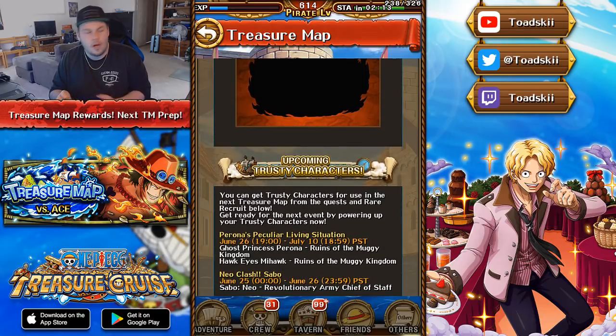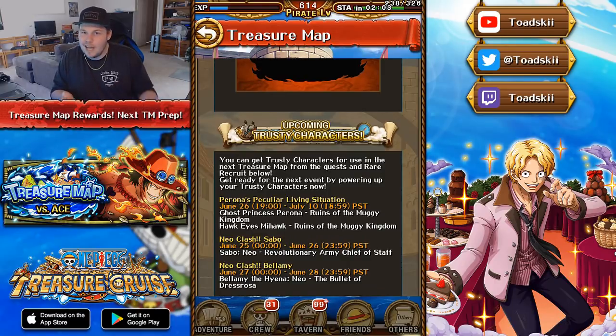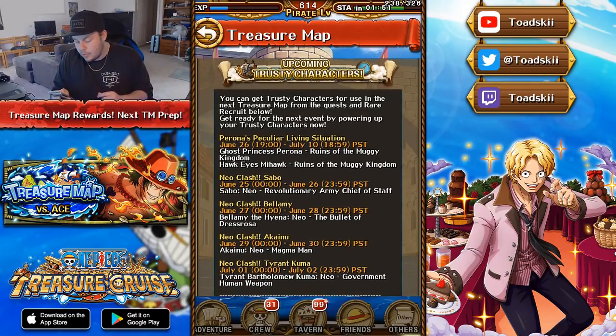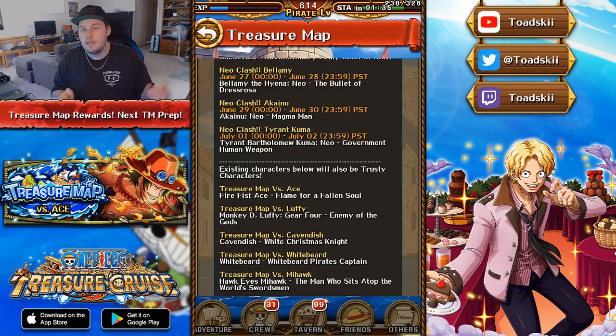Next you've got Neo Clash Sabo, who I think was just out before — so make sure you go ahead and farm him up if you hadn't done that, or at least pick up a copy for more point boosts. Next is Neo Clash Bellamy. He's not really that great but can be used in certain circumstances, and in Treasure Map he could actually see some use. Neo Clash Akainu is very good for pure INT teams, and Neo Clash Kuma again is very good for INT teams — those two units are really, really good. Next you've got existing characters — these are characters coming out or that you can farm for. Make sure you farm up all of these. Below that is the list of trusty characters already out, and every single character on this list is a Treasure Map unit: Ace, Luffy, Cavendish, Whitebeard, and Mihawk. All of the previous Treasure Map units are going to be boosted, which is a very big thumbs up.